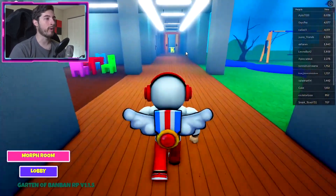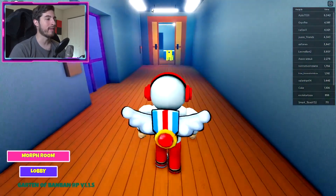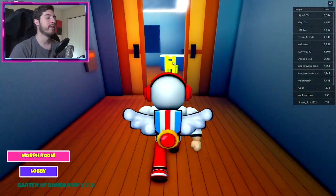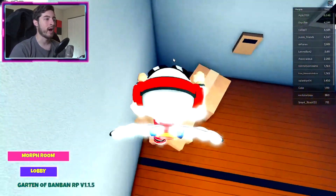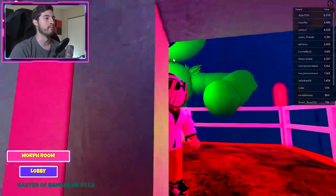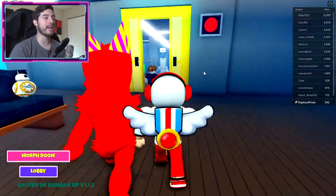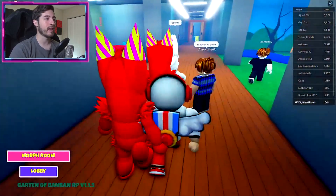Jumbo Josh will be over here, all the way to the end of the hallway where you see the orange door — that is where we're going. Then immediately take a left turn, hop on the boxes, drop through the floor, and now we are with Jumbo Josh. That's what happens when you eat all your veggies.